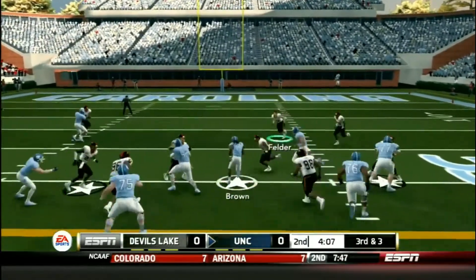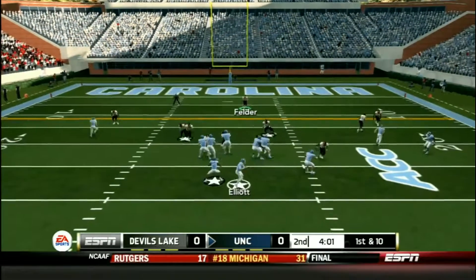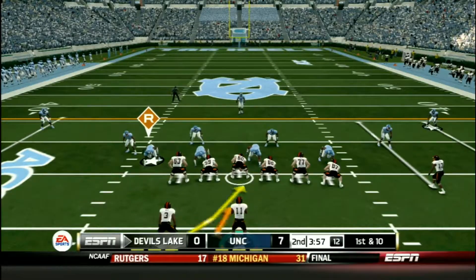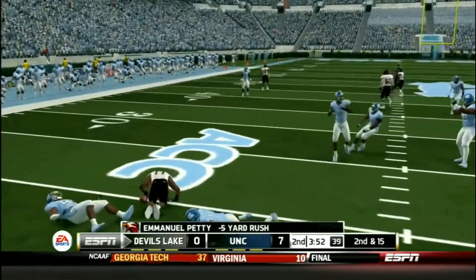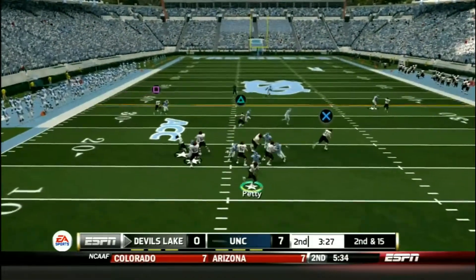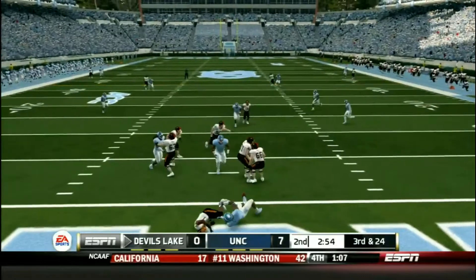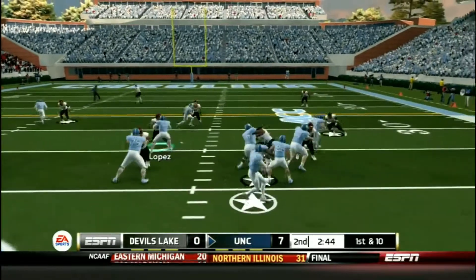Brown finds a big hole — anybody could have run through that one. They're at the 22-yard line, so they're close to the red zone. First down and 10, Petty tries the read option and gets stuffed behind the line of scrimmage. Second down and 15, Petty does a play action and gets sacked. Third and 24, Petty back to pass — tries to scramble and gets hit as he throws it. So another 3-and-out by Devil's Lake, and North Carolina also has great field position.